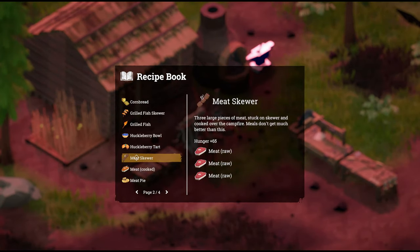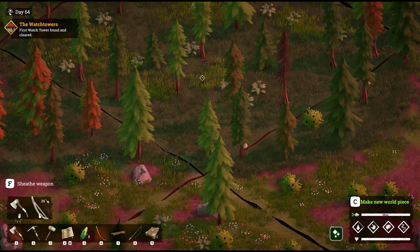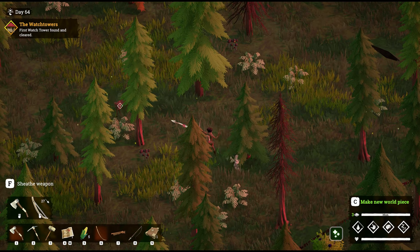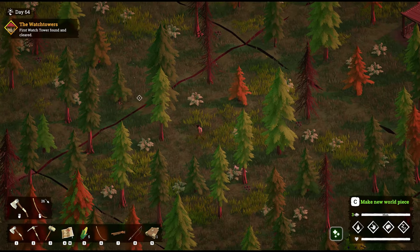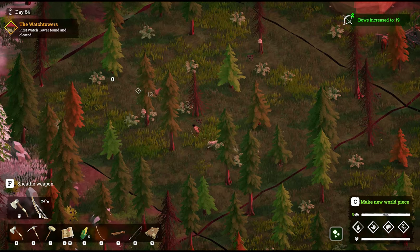Next up, we've got meat skewer — three large pieces of meat stuck on a skewer and cooked over the campfire. Meals don't get much better than this. It's plus 65 to hunger. Let's go kill some wildlife. I found a rabbit — smash! We killed a rabbit, we'll skin and gut it. Found a deer too — you typically find wildlife in the woods. You're going to want a bow and arrow; go hunting and collect yourself some meat.